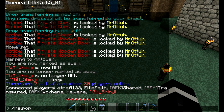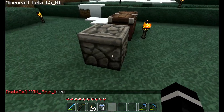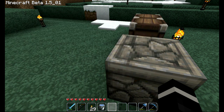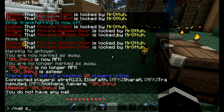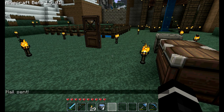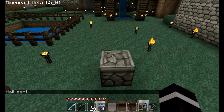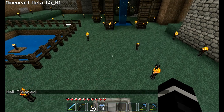Slash helpop space and then any message will display the help request with the person's name and their message. There's also slash mail read — if you have any mail and you type this, it'll bring up the newest message. You can type slash mail space send space a character name and then space your message to send that message to that person, and they would type slash mail read to read it. If you've already read a message and want to get rid of it, type slash mail space clear and it'll say mail cleared.